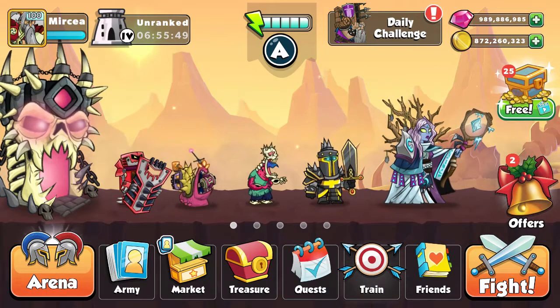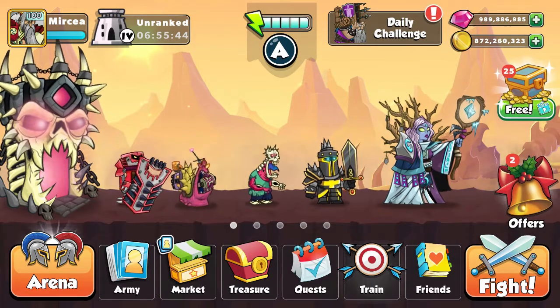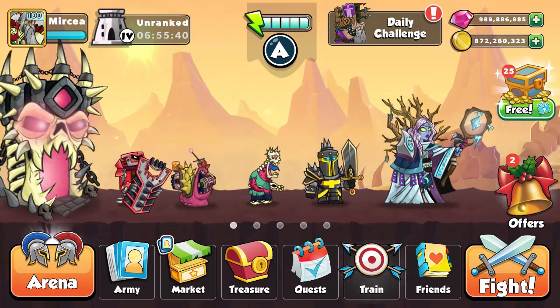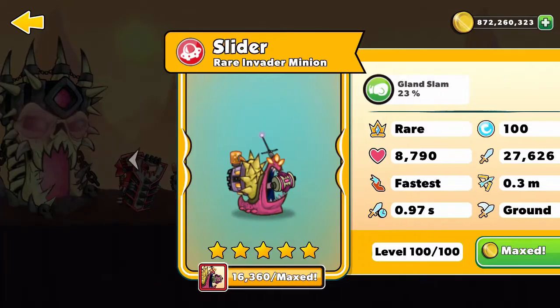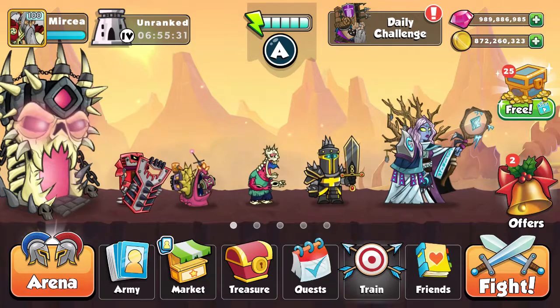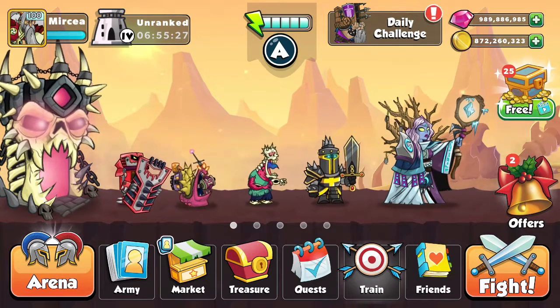Hello everyone and welcome to another Tower Conquest episode. Today as always I'm doing my series in the Platinum 4 division and I'll try my best getting rank 1. Today I'll go for my Bone Tower, Shield Bot, Slider, Zombie, Black Knight and also Gruides. I'll only go for my 100-125 mana units.